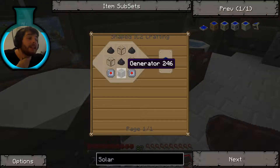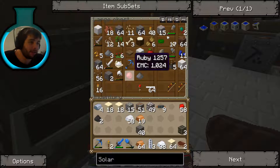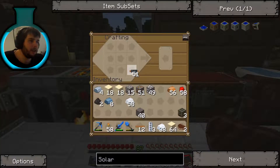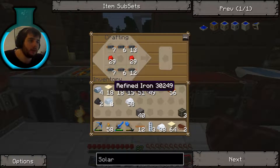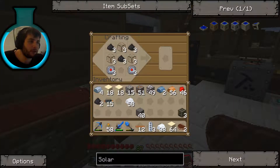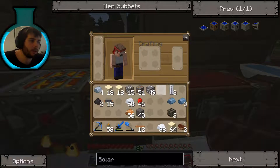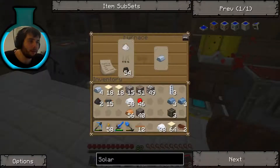That's a good amount of copper cables. We wanted to make three solar panels — it needs two circuits each, so we need six total. That's definitely doable. There we go — there are six electronic circuits. Now we just need the generators. So let's build the iron furnaces; we need three. We need three more refined iron and then we will be good to go.